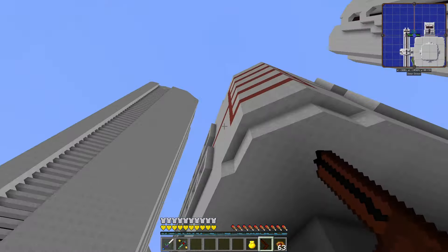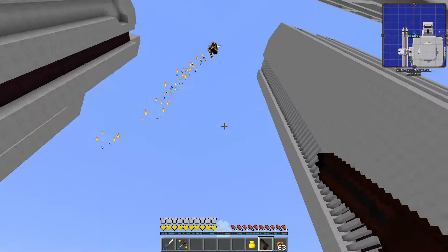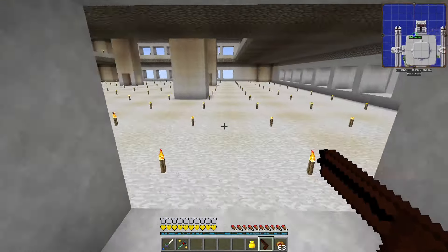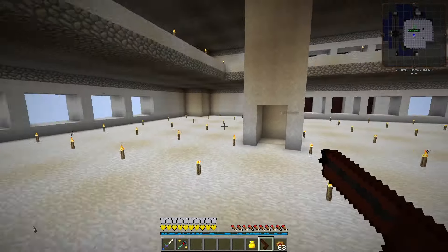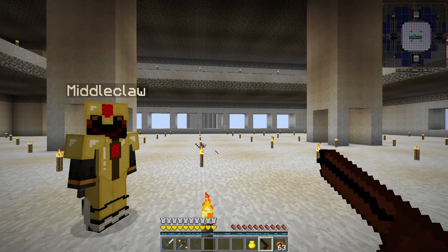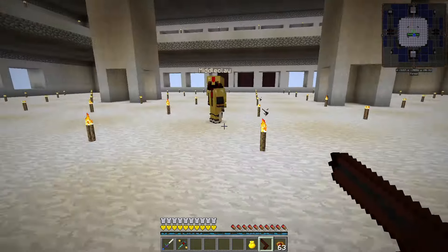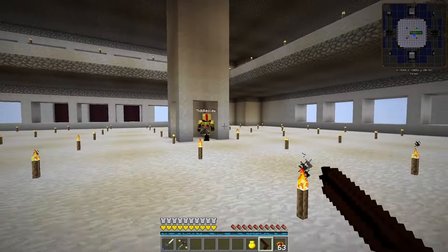How do you get inside your base? At the moment it's just through the windows. Pick any window. The entire base is empty at the moment, except for the ground floor. Do you want to go up and look around and then go down to the basement or ground floor? We can start at the top.